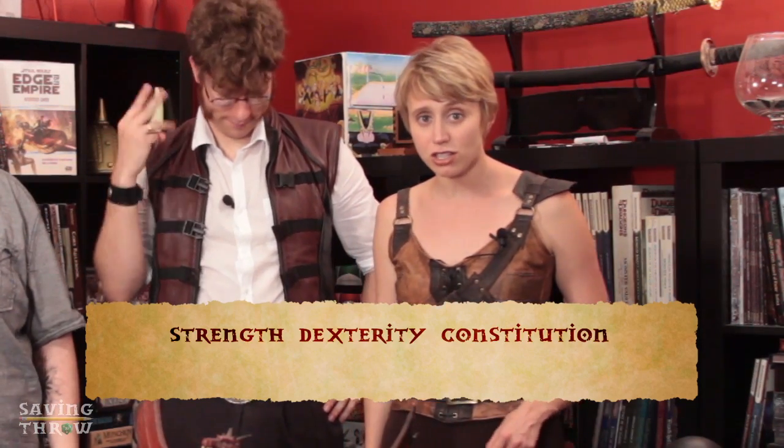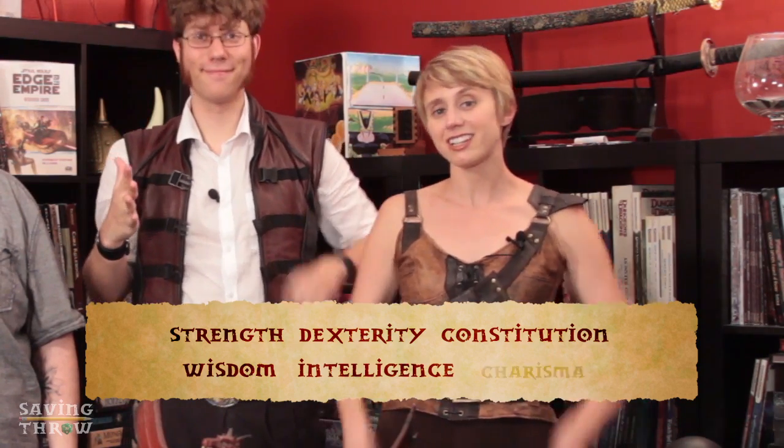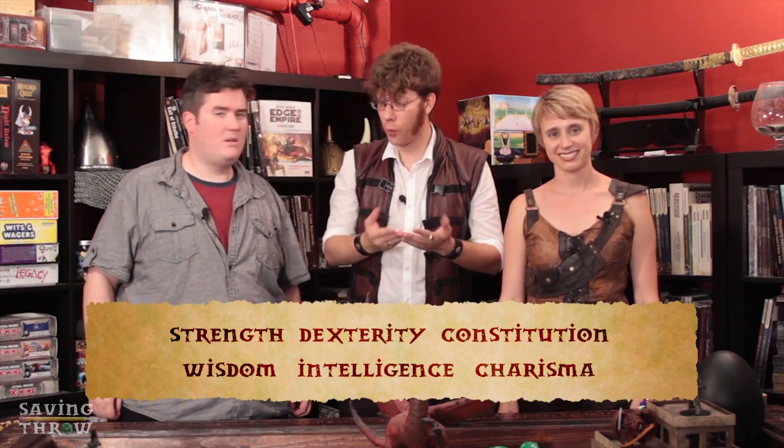Every character has six ability scores: Strength, Dexterity, Constitution, Wisdom, Intelligence, and Charisma. They're covered on pages 15 to 20 in the core rulebook.